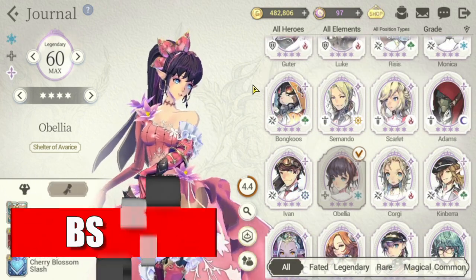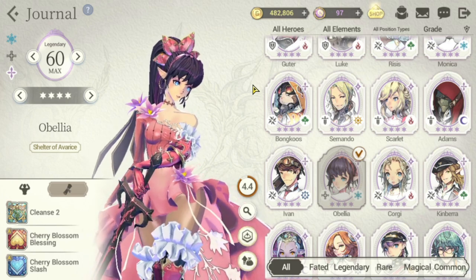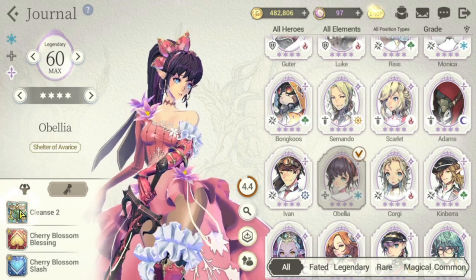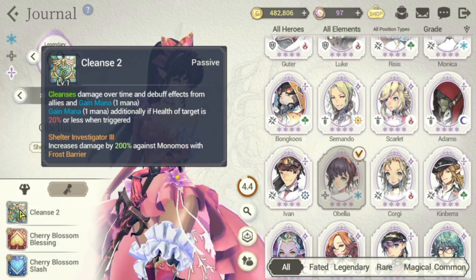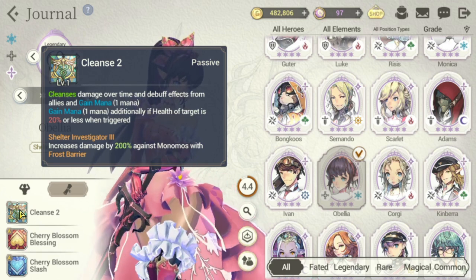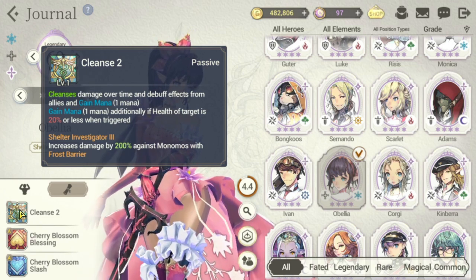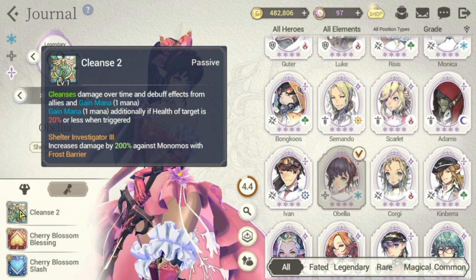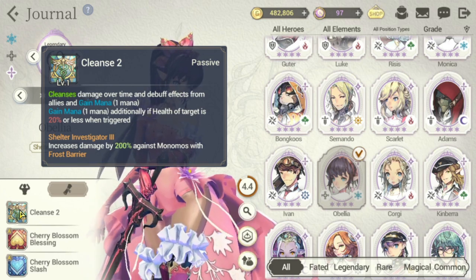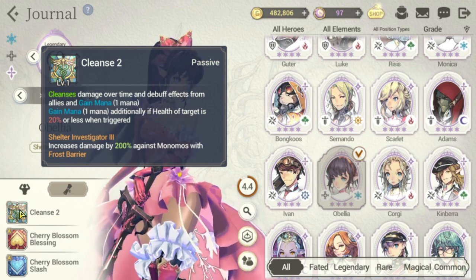For our next hero, she is a frost character — so she's Obelia. Let's take a look at her passive. Her passive has Cleanse 2, which cleanses damage over time and debuff effects from allies and gains 1 mana. She gains 1 mana additionally if the health of the target is 20% or less when triggered. She also has Shelter Investigator 3, which increases damage by 20% against Monomos with Frost Barrier.